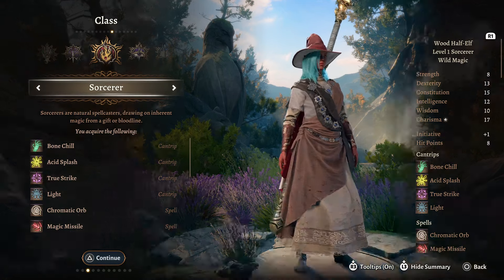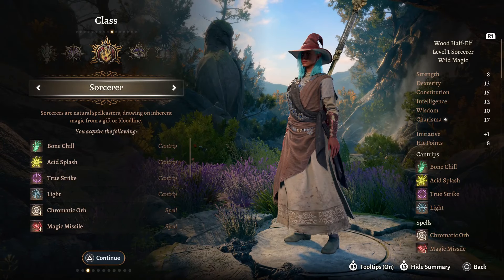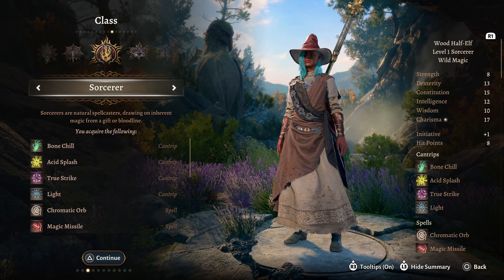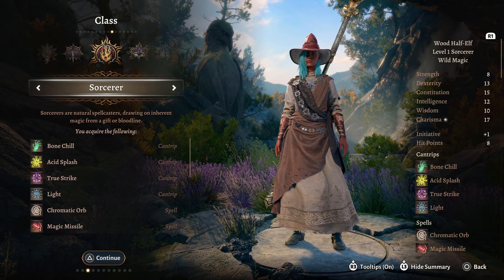There is a new Blood Sorcery mod for Baldur's Gate 3, so you know we have to give it a try. As always, we can go level 1 to 12 with a complete guide and a list of items for you to use, so let's jump straight in with the Sorcerer.